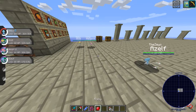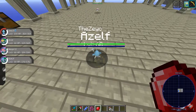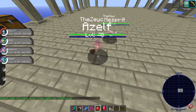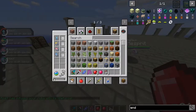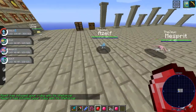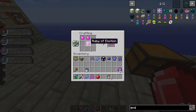Once their happiness is maxed, get yourself a ruby for each. Left click on them with the ruby in your hand — they will decrease by 20 levels and their happiness will go down to 180. Do this for all three of them, then simply put all three gems — the Ruby of Willpower, Knowledge, and Emotions — into a crafting recipe. It doesn't matter how you put them; you don't even need a crafting bench. Just put all three in and get the Red Chain.